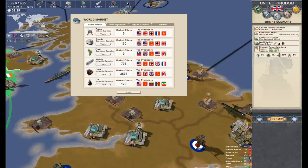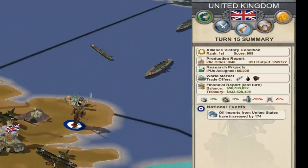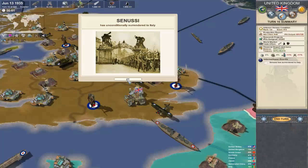If I had extra money I could go and pay for all the US oil to help maintain my supply rate. Our balance right now is positive 56 million. Let's see what happens when we end the turn.